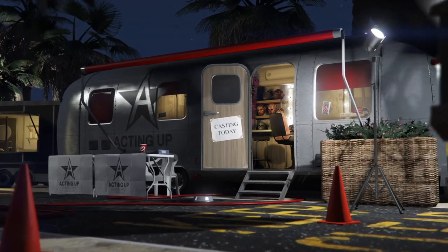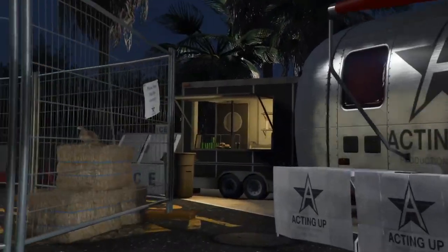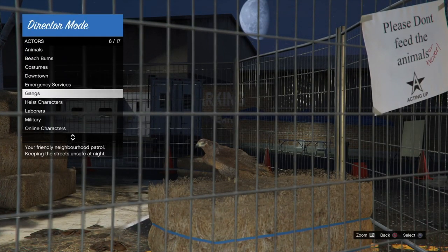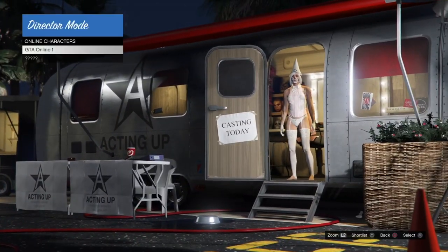Once we load into Director Mode, we're going to go into our Actors section, select Animals, and shortlist one of our birds. It doesn't really matter which bird — I'm going to use the Chicken Hawk, I think it works best. Then we're going to go into our online characters and shortlist our GTA Online character.